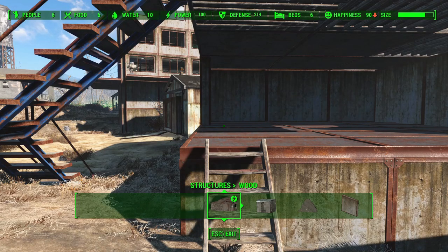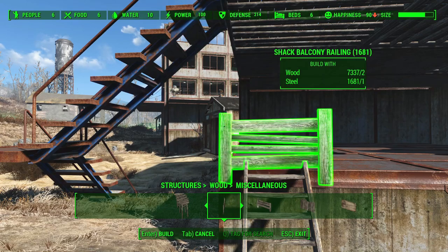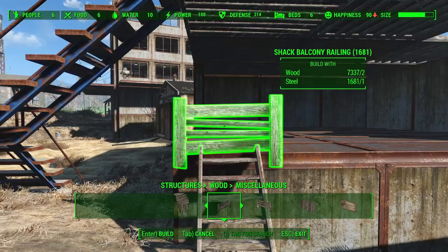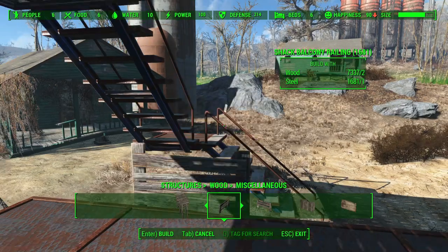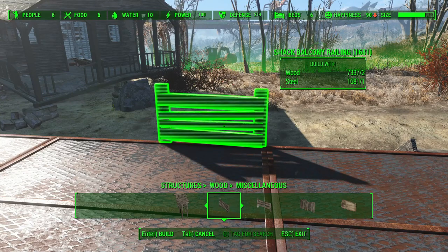Let's take a look at wood handrails. There are handrails in the wood set — they're just sort of hidden. Other build sets may include handrails in the stairs set, but wood actually has an additional subcategory called miscellaneous. We have a number of different styles of handrails, and I use these pretty often. You saw me use some of these in my Wild West storefront build.